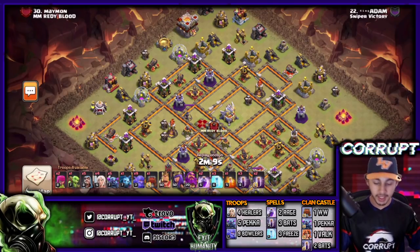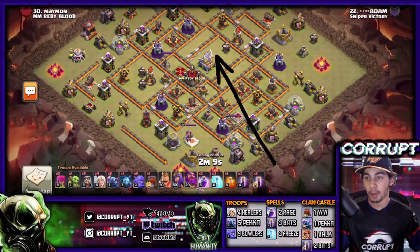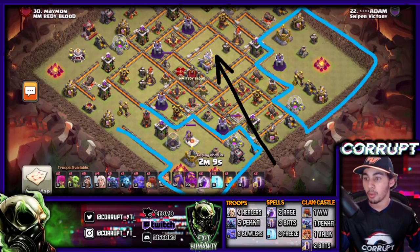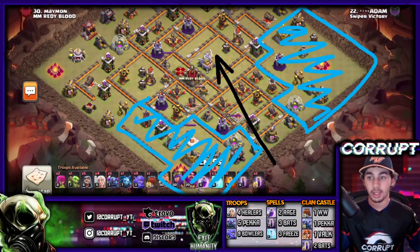If we know that we want to get both Multi Inferno Towers down, we need to create that funnel. This is our pathing for our Wall Wrecker. We want to carve this area out from the base - clear this entire section, clear that, and clear this as well. What that gives us now is easy pathing for our Wall Wrecker to get in.